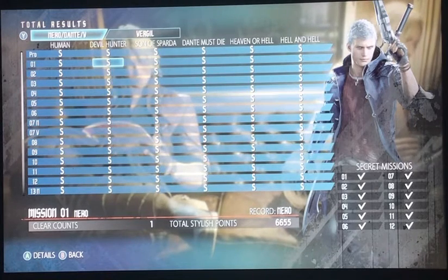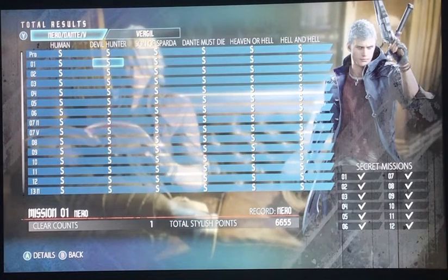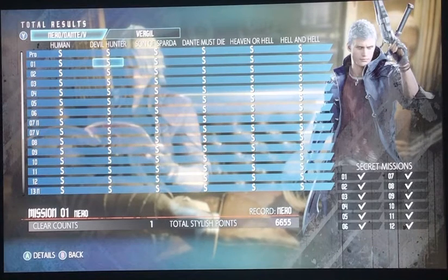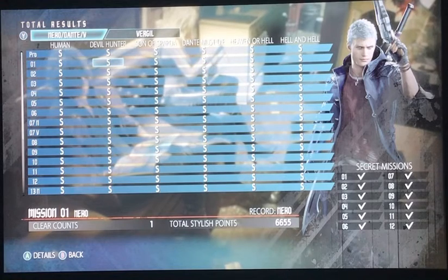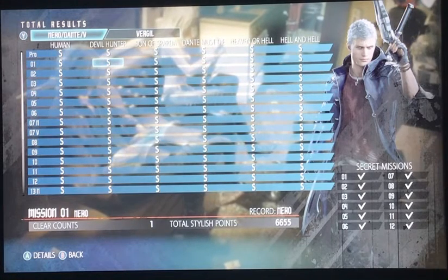As you can see, we have six difficulty levels here: Human, Devil Hunter, Son of Sparta, Dante Must Die, Heaven and Hell, and Hell and Hell.